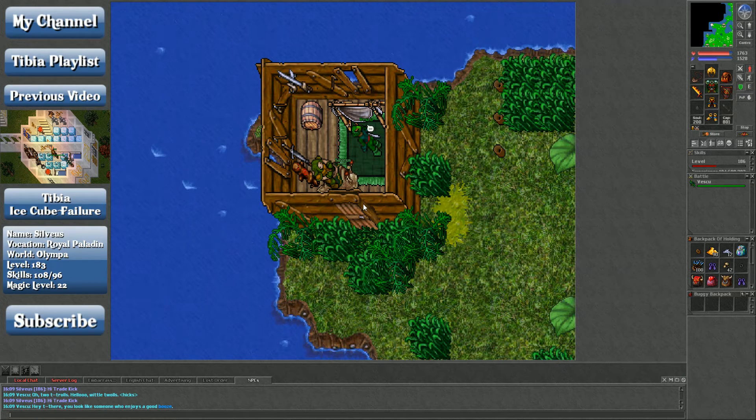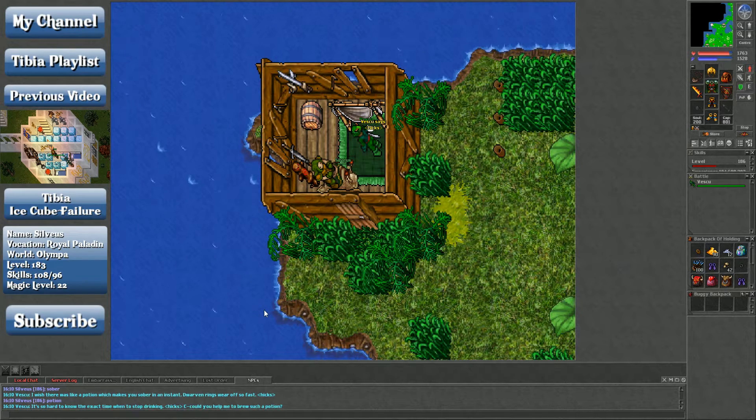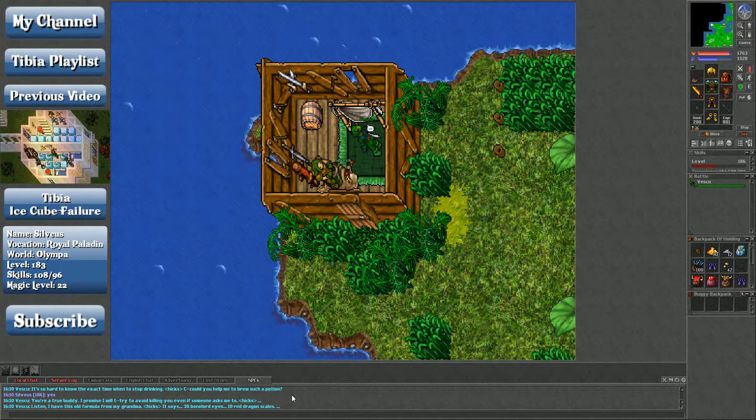This is the how-to-get-your-assassin's-outfit quest, plus the add-on. So you want to say 'sober' to this dude. I wish there was a potion which makes you sober instantly — dwarven rings wear off so fast. I think you have to say 'potion' to him. It's so hard to know the exact time when to stop drinking.